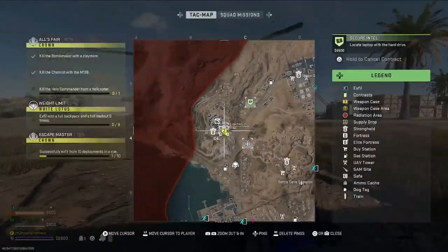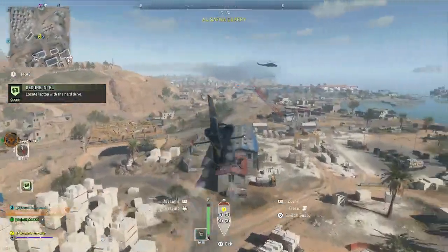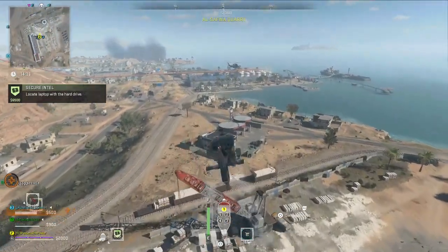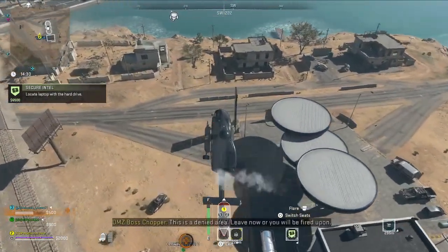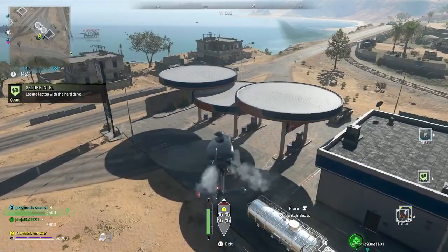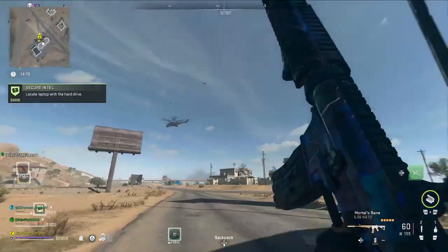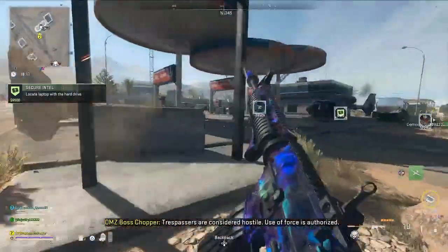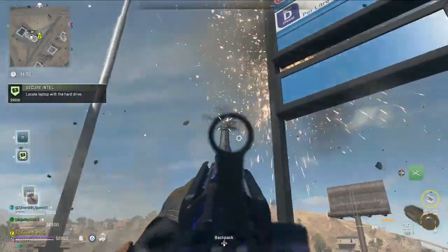He doesn't hit very accurately but he does hit hard, so make sure you've got those plates. You also run out of ammo quite a lot, so maybe buy two or three munition boxes. Finding a helicopter should probably be the first thing you do, as helicopters get taken very quickly and don't have a lot of spawns. The best way to find the helo commander is to just fly around in your helicopter until the icon appears on your map, rather than doing intel contracts — most of the time those contracts will prioritize the juggernaut or the chemist, and by the time you've done two or three you haven't got much time left.